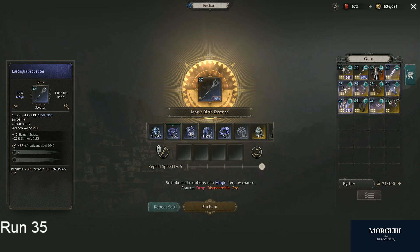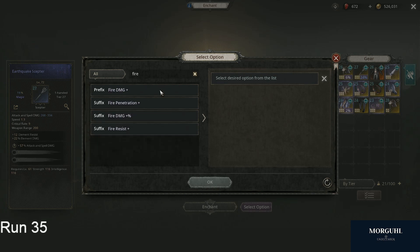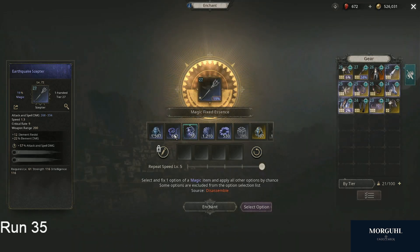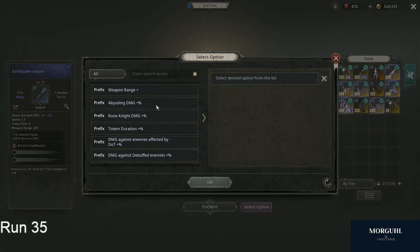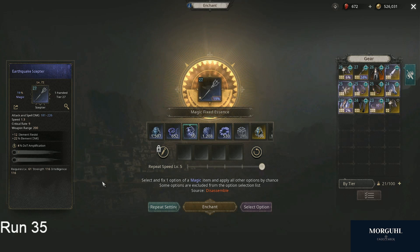Ten of these can turn into one of these, and here I get it guaranteed. So instead of paying 100 of these, I only pay 10. Now I actually want to try this — let's go with fire damage, that's my number one stat that I want on every single scepter that I craft.